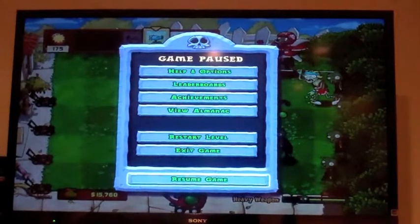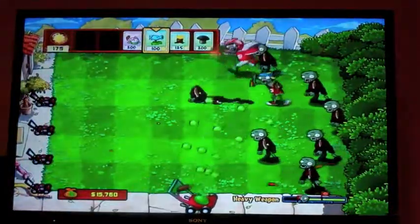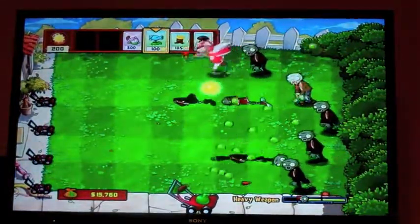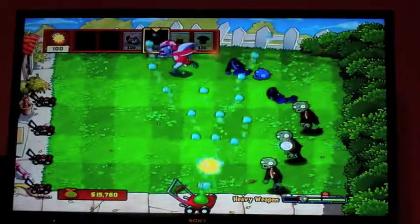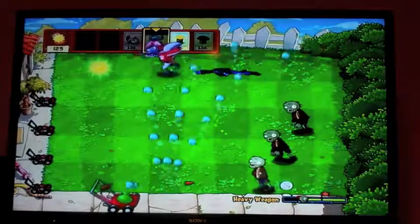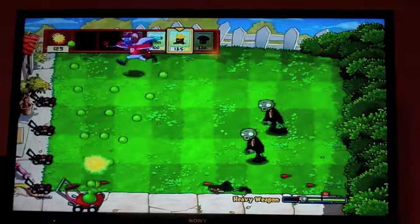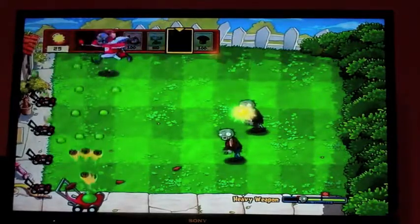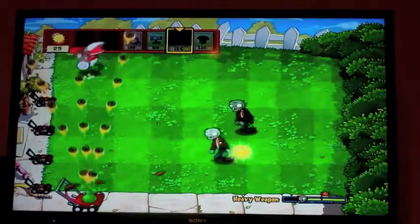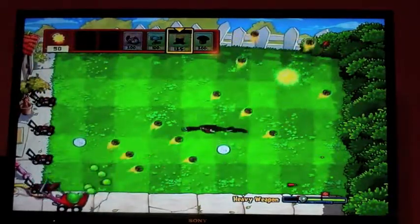I actually decided to play up to the first Gargantuar, and I'm not finding him. I'm all up to the second flag — I should say the third wave. I probably should have spent that on a Doom Shroom, something that mattered. Once he unfreezes I can... okay, he's dead. There we go. You want to make sure you're getting as many coins as possible.